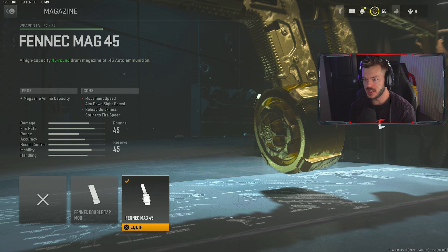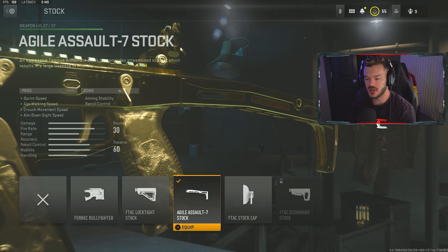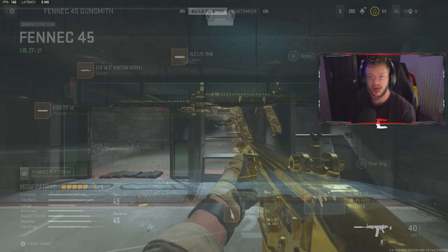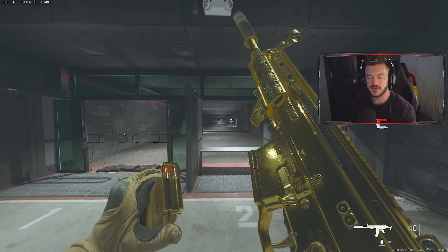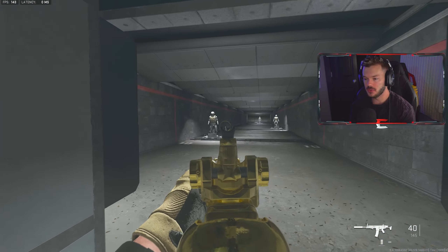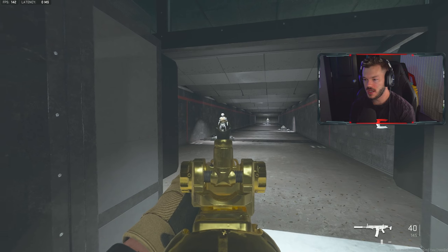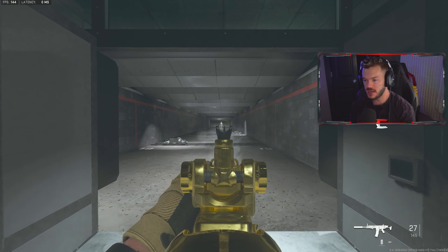In the barrel section, we're going with the ZLR 16.5 Ignition barrel — I feel like this is one of those guns where I actually enjoy having a barrel because it makes it more effective. It will slow you down a little bit, but the increase in damage range, bullet velocity, hit-fire accuracy, and recoil control is definitely very noticeable and well worth the movement penalty. In the laser section, we're throwing on the VLK Laser 7mw for ADS speed, aiming stability, and sprint-to-fire speed. For the magazine, I want to run the Fennec Mag 45, giving you 45 rounds instead of the base 30.